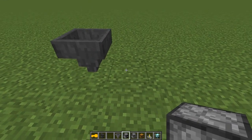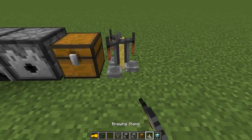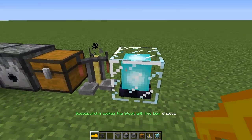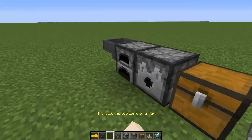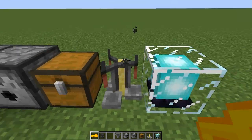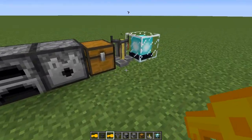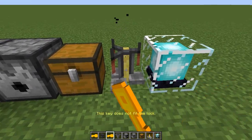This is possible for the furnace, dispenser, chest, brewing stand, and beacon as well. Let's go ahead and lock them all with the key 'cheese'. Now let's test — we can't get into any of them, but if we right-click them with the key we can actually get inside. Now you might be asking: what if someone tries to use a key with an invalid password? It's going to give them this message: 'This key does not fit the lock.'